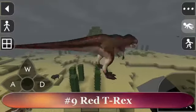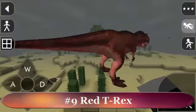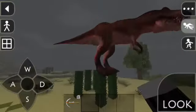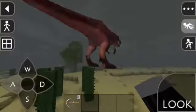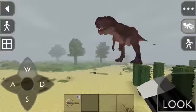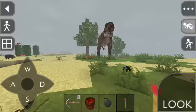Coming in at number 9, the T-Rex will turn red if it is stepping on cactus. Of course, that means it's hurt by the cactus. So as you can see, it's turning red just like that. That is so nice to see actually.